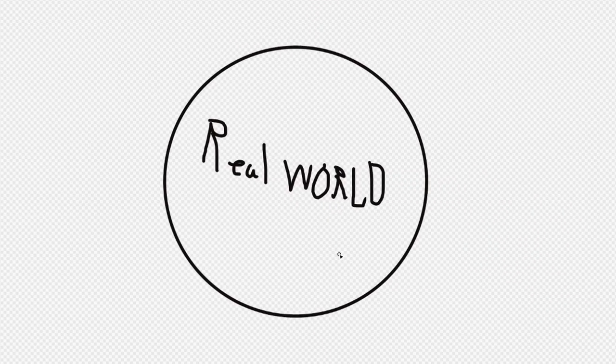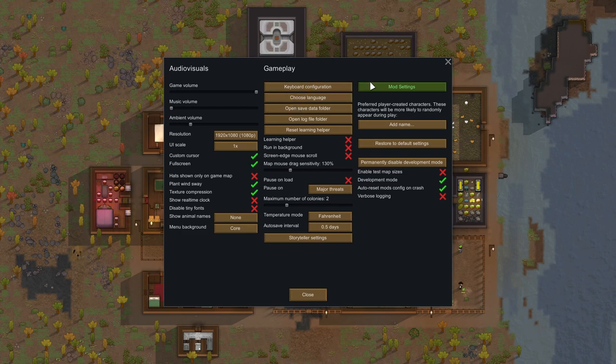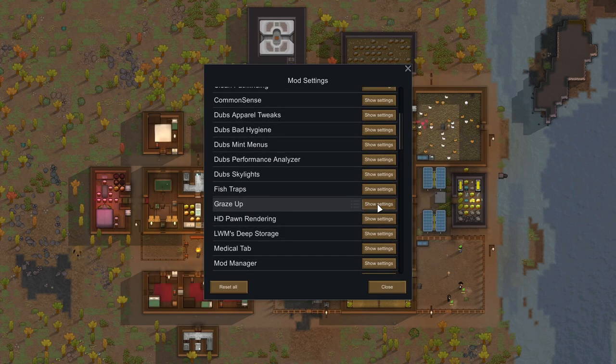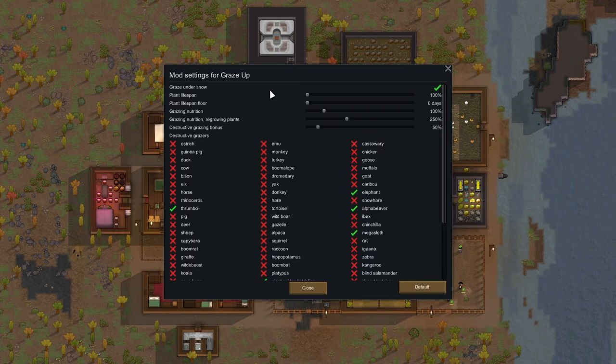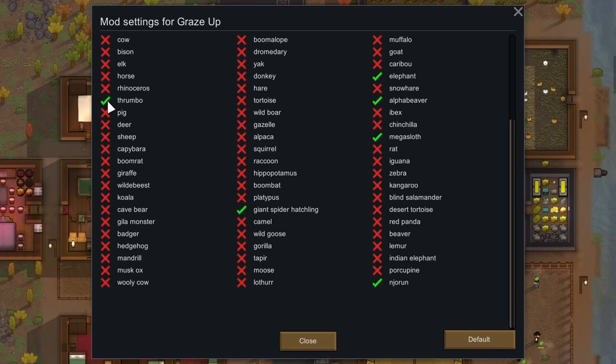In the real world, however, grazers can be destructive. If you're interested in this mod but it's not quite to your liking, there's a lot of settings to play around with. You can adjust plant nutrition and lifespan modifiers, as well as which animals will destroy the plants they eat.